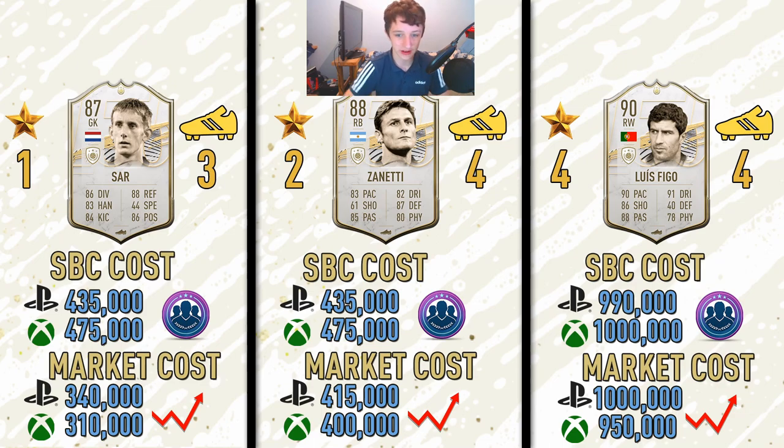Moving on to Zanetti. His SBC cost is pretty much exactly the same as van der Sar — on PS4, 435k, and Xbox, 475k, to complete this SBC from scratch. His market cost is roughly 400k, being 415k on PS4 to buy from the transfer market, and 400k exactly on Xbox. So again, if you're completing from scratch, it works out cheaper to buy him. However, if you've got loads of fodder, then go ahead and you could probably save a few hundred thousand. Two-star skill moves and full-star weak foot for Zanetti — it's not very bad, fairly meta, just a little bit low on pace, but you can always chuck a shadow on him.